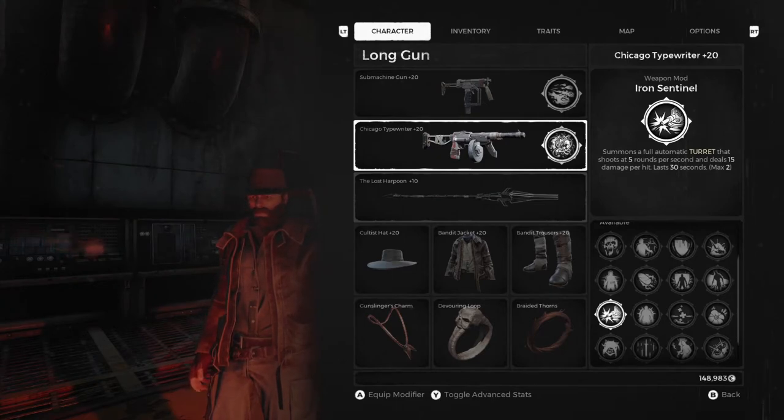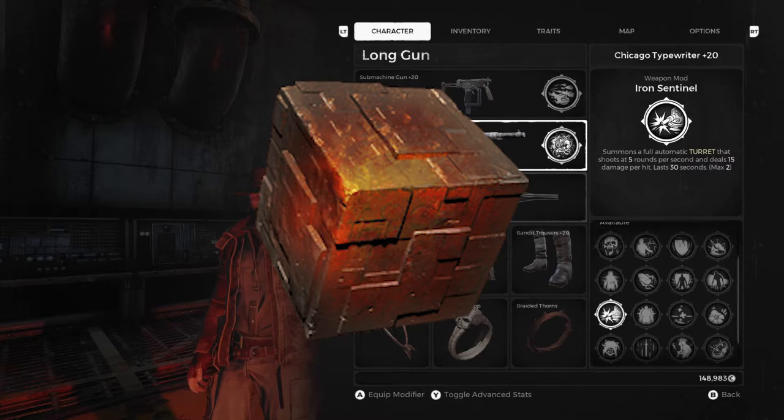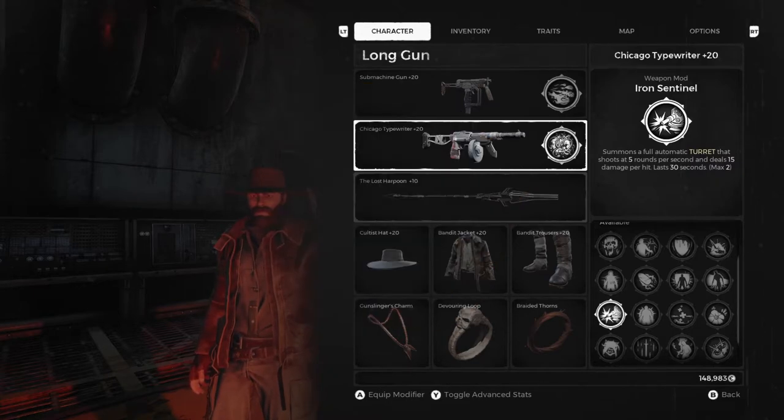Fighting the Ancient Construct grants you the ability to get the crafting item called the Ancient Core. Using that crafting item you're able to craft a weapon mod called the Iron Sentinel, which is a turret. It's perfect for summoner builds, or really any build that just wants a little added DPS. I've actually used it for quite a long time once I got it — it's a very, very good weapon mod, and I highly recommend it.